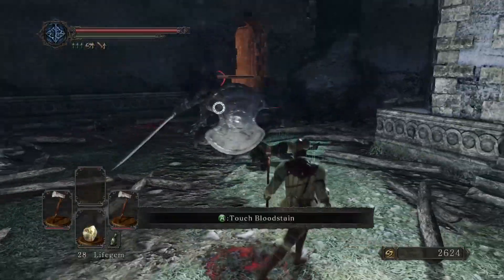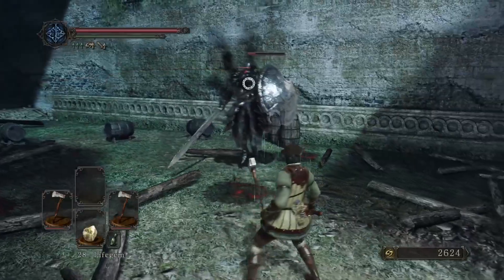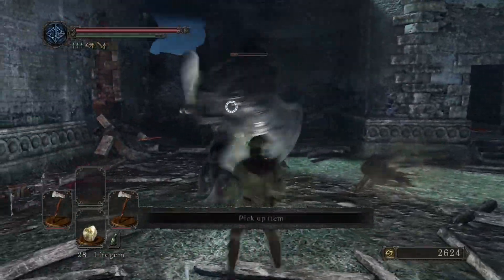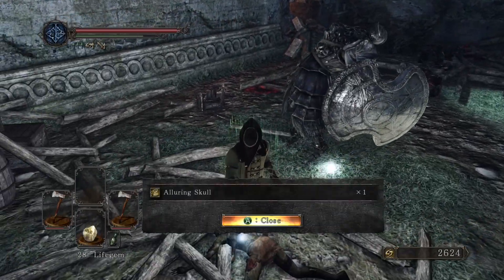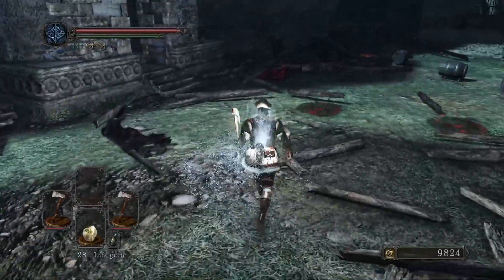He's not doing his big jumpy swoop, which gives you an opportunity to get hits in. Maybe it's because of the confined space. It's kind of interesting fighting him in all these different locations. And down he goes.